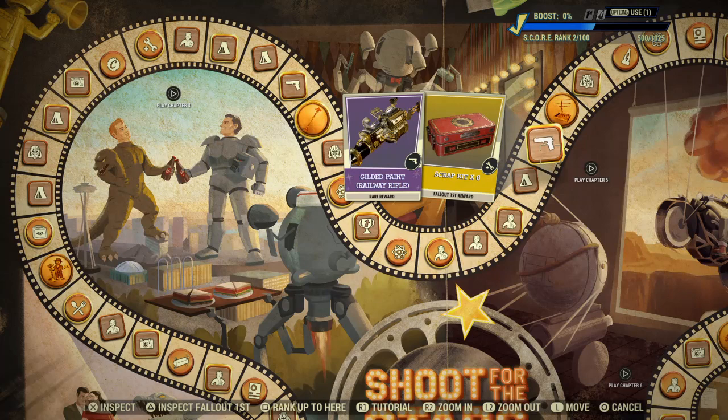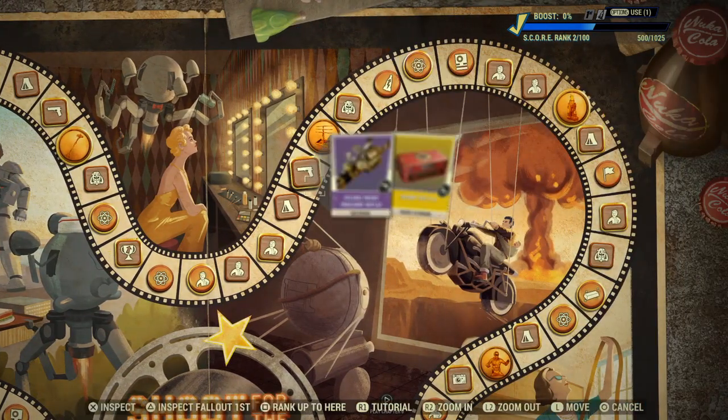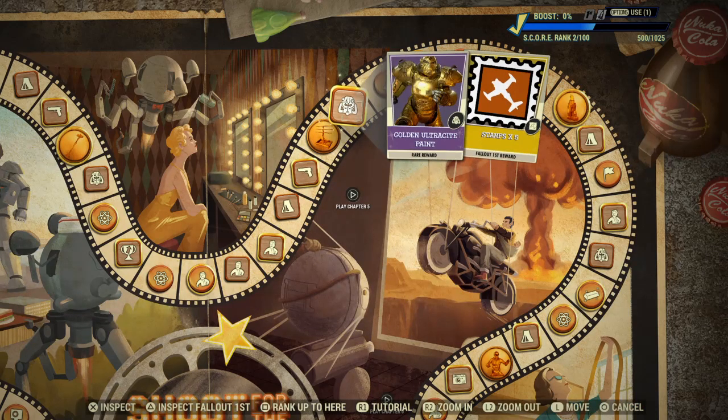Gilded Paint for Railway Rifle - and Railway Rifle. Scrap Kit x6, moving along. Jewelry Stand for you camp decorators. Gilded Ultrasight Paint.